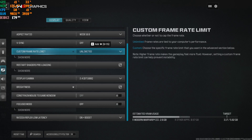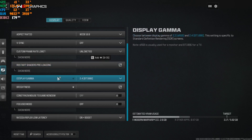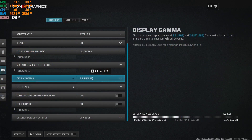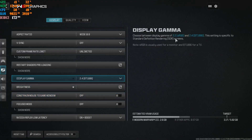Leave it on unlimited so you push the highest frames your current machine can handle. Display gamma - I have mine at 2.4 because I use a 55-inch curved 4K Samsung smart TV as my main screen. If you have a monitor or gaming monitor, put this at 2.2. The game literally spoon-feeds you on the right-hand side why 2.4 is for TVs and 2.2 is for monitors.